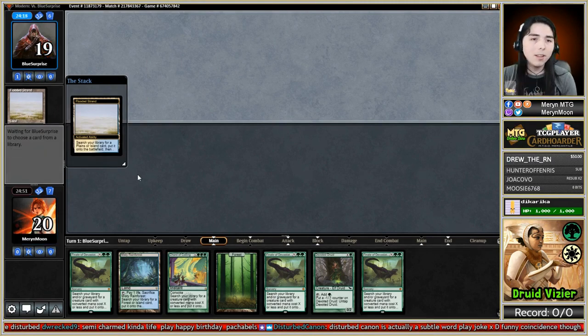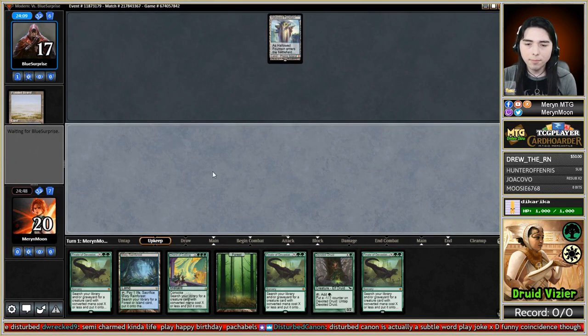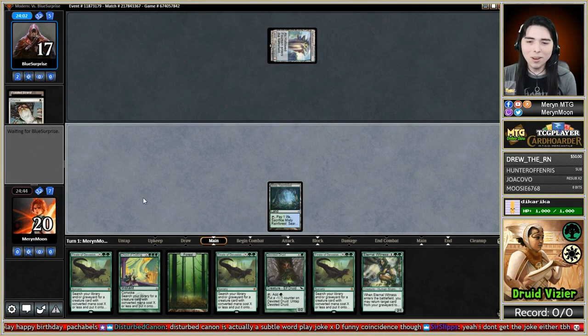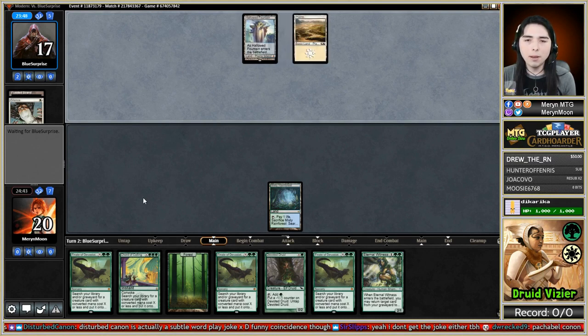Opponent has that flooded strand and Hall of Fountain Shocks, so they're going to Opt - we're likely going to be interacted with here. They play Silence - we weren't going to cast anything on that turn anyway, so joke's on them. Opponent is probably on Puresteel Paladin if they have Silence in the main board. Wait - it's actually a Delver, so they're Blue-White Delver. Likely going to have Path here.